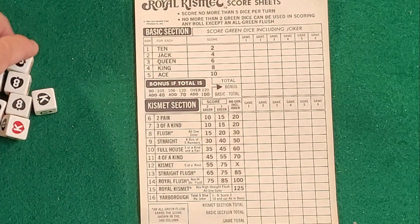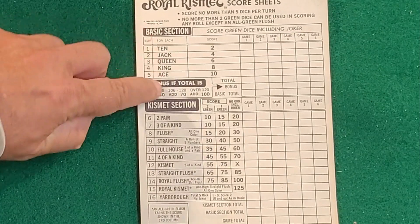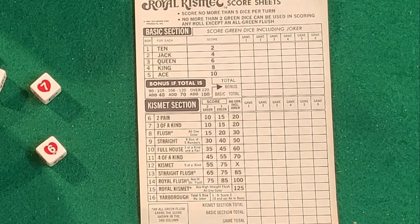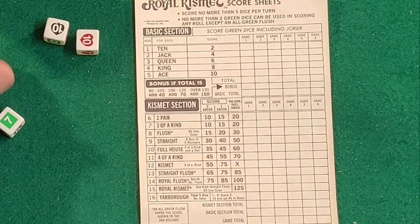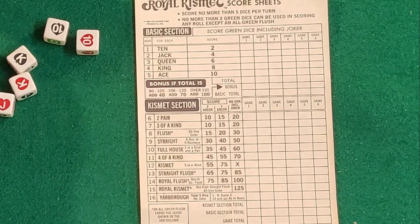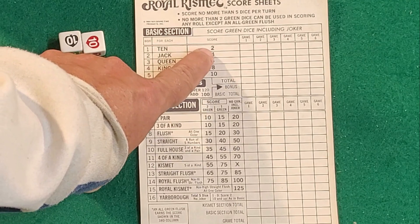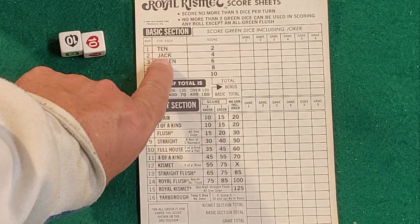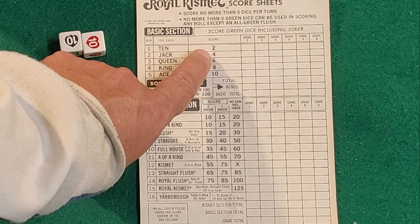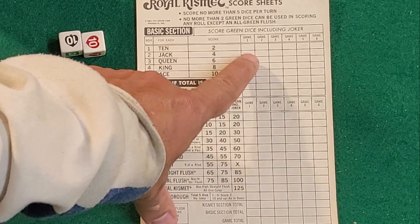Here are the different sections that you can score in. You've got the basic section and the kismet section. The basic section is going to be for tens through aces. So let's say I rolled and ended up getting two tens — each ten is going to be worth two points, so in this case I'll have scored four points. It works for each of these numbers and suits: you just take the number of this particular roll that you got and multiply by that value, and that'll be your score.